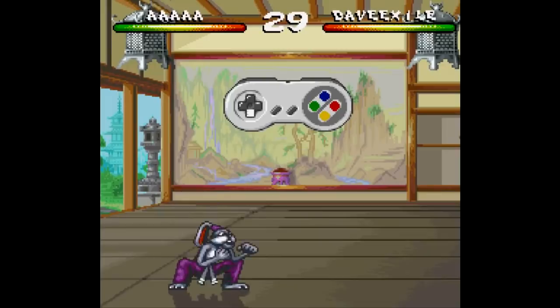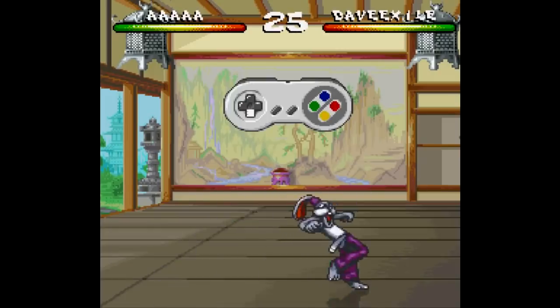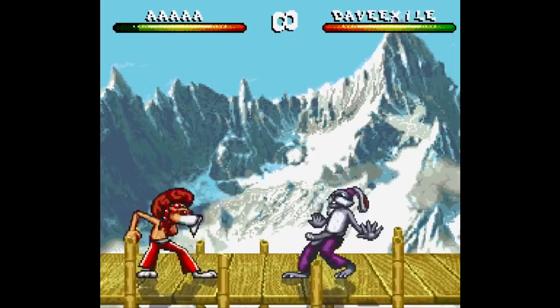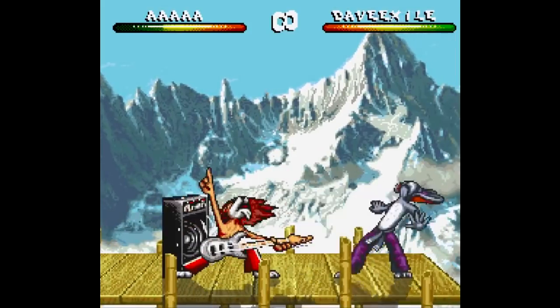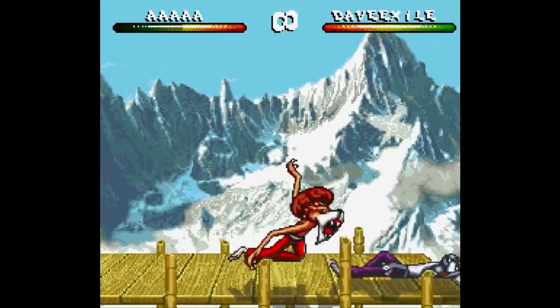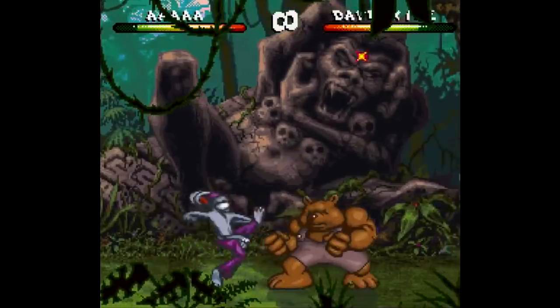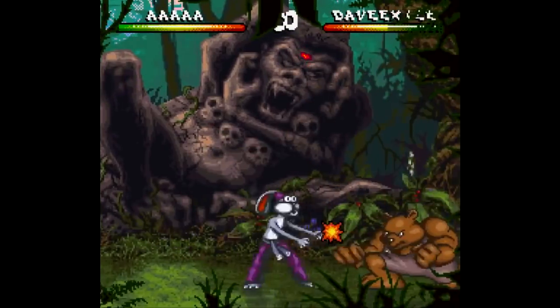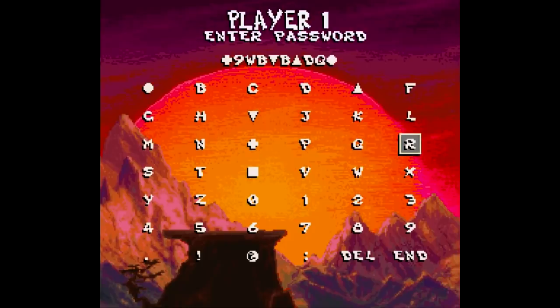Even worse is that once you do learn a special move, it is not easy to pull off. It's one of those things where you're not just fighting your opponent — you're fighting the game and your controller to try and pull this crap off. Granted, some of the special moves are awesome once you see them, like the lion's guitar attack, but I sure can't pull it off consistently. This game does have a password system that allows you to play with the character's special moves already unlocked, but unfortunately the passwords look like this. Ugh.